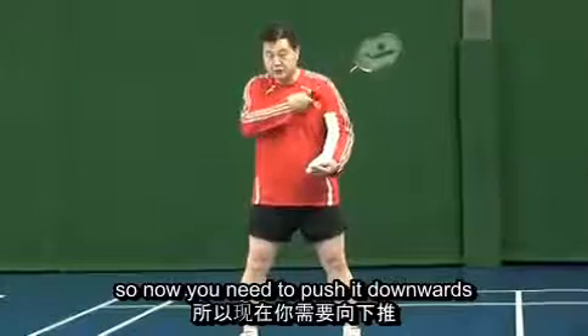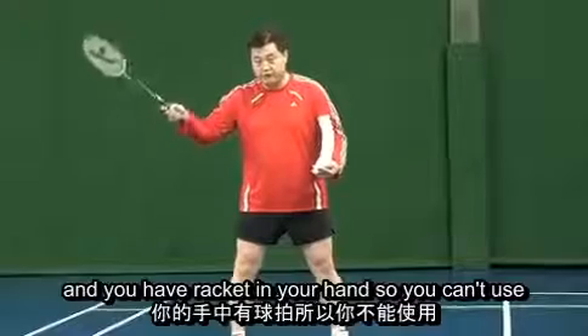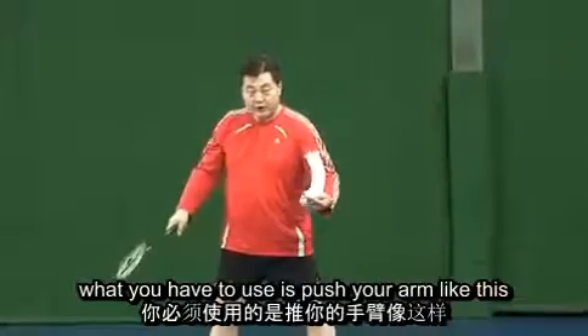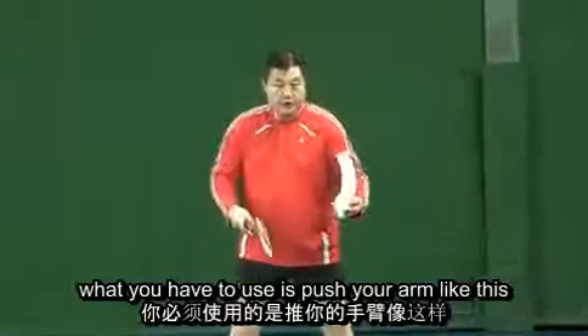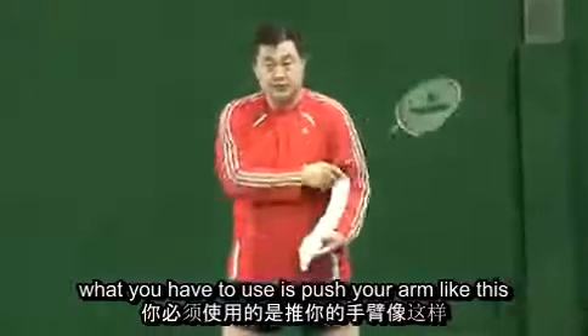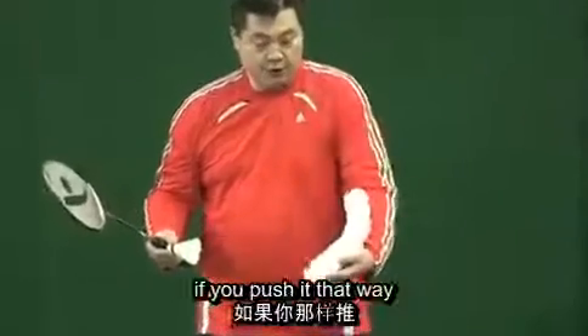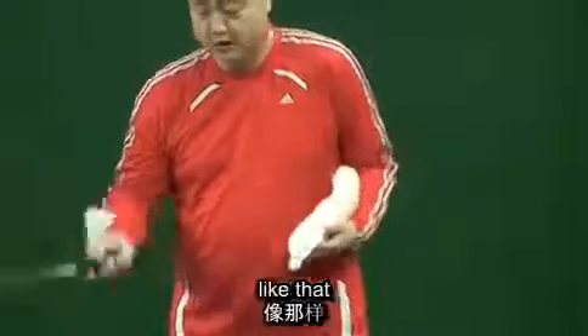So now you need to push it downwards. You have the racket in your hand, so you can use your right arm to push it down. What you have to use is push your arm like this — there, like this. If you push it that way, like that.